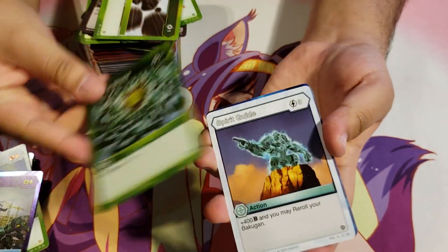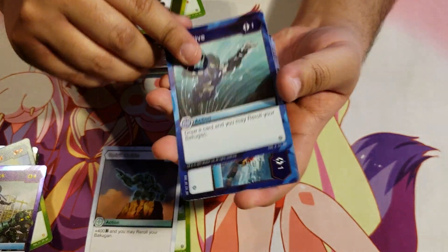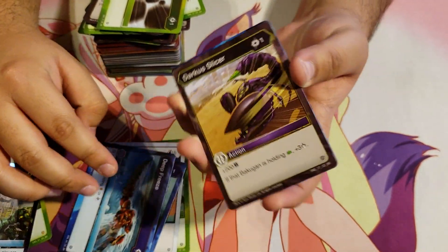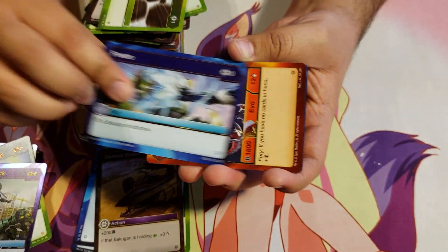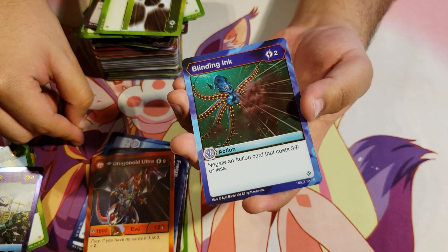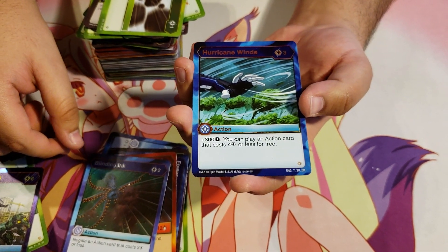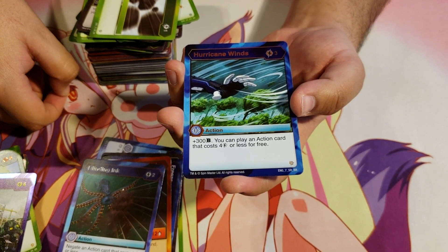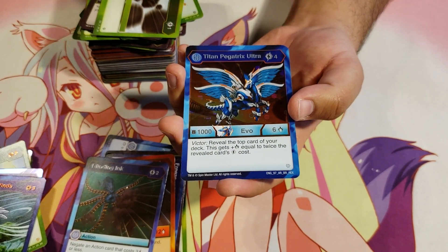Ventus Shield, Spirit Guide, Deep Dive, Deep Freeze. Darkest Slicer, Freeze, Pirus Diamond Dragonoid Ultra, Blinding Ink. Hurricane Winds for 3 energy, plus 300b — you can play an action card that costs 4 energy or less for free. And a Hex, Titan Pegatrix Ultra Aquus, for 4 energy, 1000b, 6 damage. Victor: reveal the top card of your deck — this gets plus damage equal to twice the revealed card's energy cost.